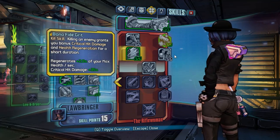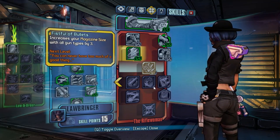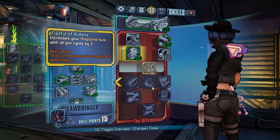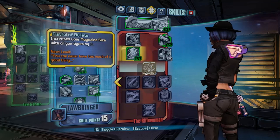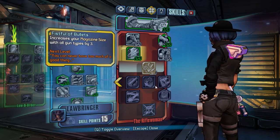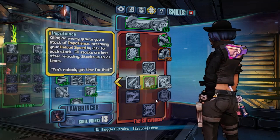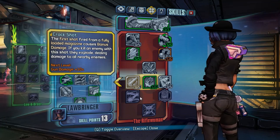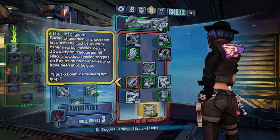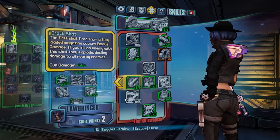You will not use Fistful of Bullets because of the Magnificent 6 skill. When you boost your magazine size by 3 you will not be reloading that much, so you won't be getting the gun damage and fire rate bonus from Fistful of Bullets. Instead, use 1 point in Unchained. Then take Impatience because you will still be reloading sometimes. Then go 4 points into Crack Shot, 5 points into Tombstone, and 1 point into Unforgiven. Then go back and use that last point into Crack Shot.